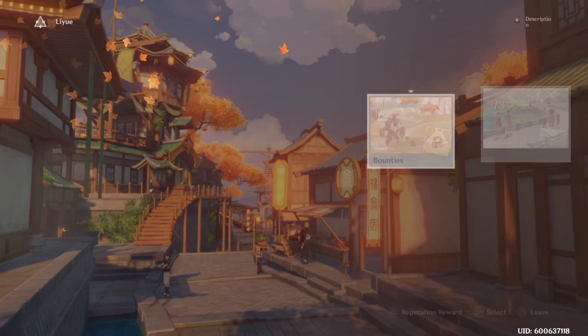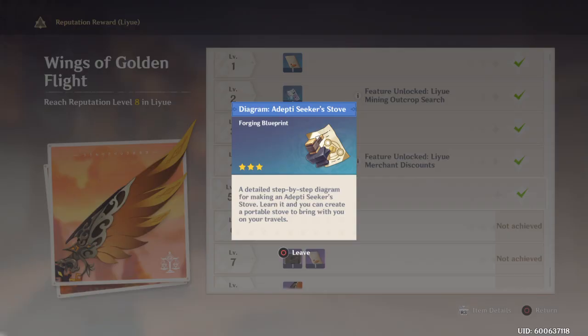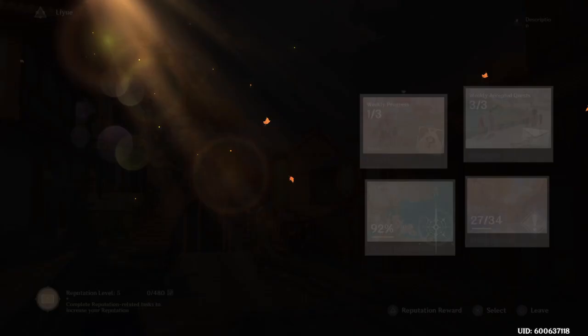Now to acquire the initial recipe it's super easy. You just have to go to Liyue Harbor and get your Liyue reputation level up to level 5, at which point you'll gain the diagram of the Adepti Seeker Stove.